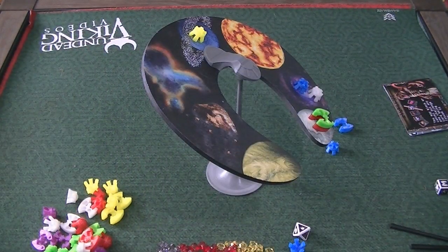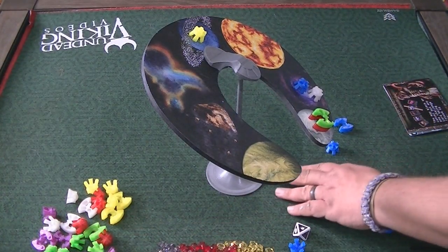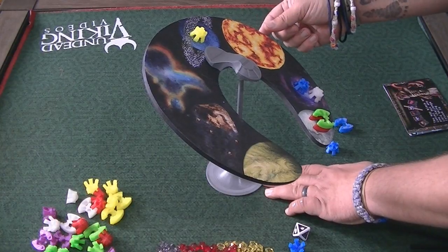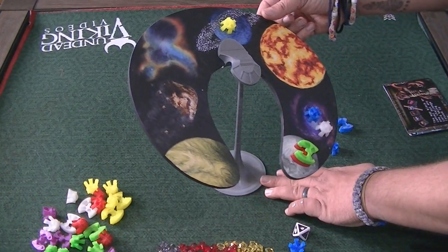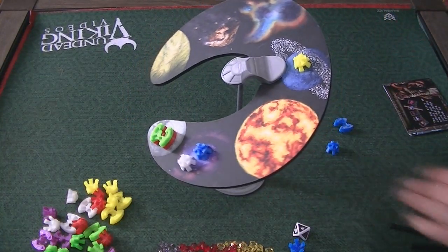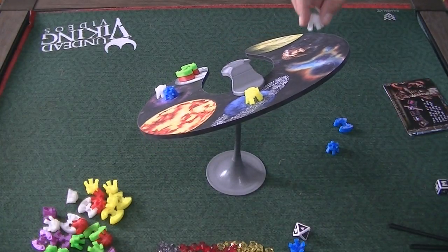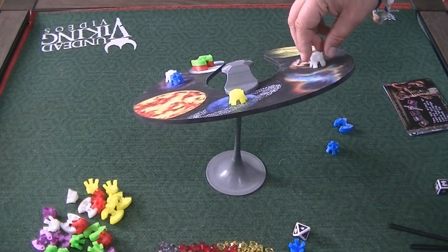When it's your turn, because you're sitting around the table and let's say you're sitting here and you've got to put one on the asteroid, you can't reach over there. You are allowed to very carefully spin the board until you have better access to the spot you need. But if something falls off when you do that on your turn, that's bad news for you.